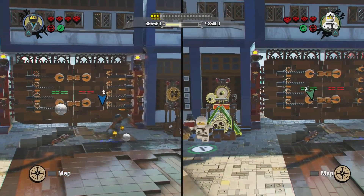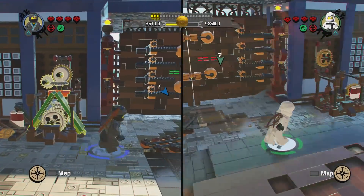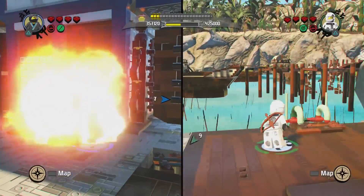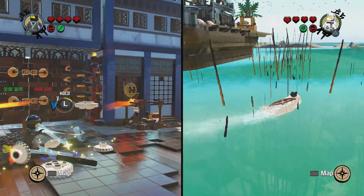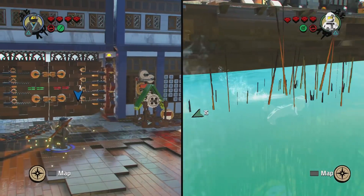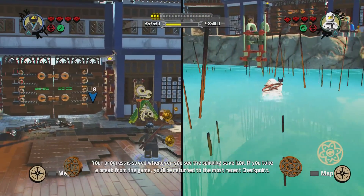That's a switch for that door — does it have to be broken apart? Is it one of those rebuilding things? I like the fact that you can swim in this game. When I first fell in the water I thought I died, and then it's like nope, I'm awesome, I'm a ninja, I can do anything.